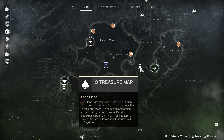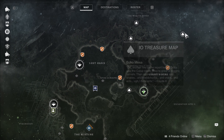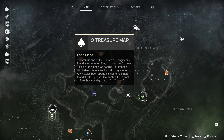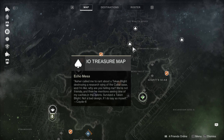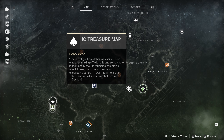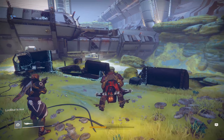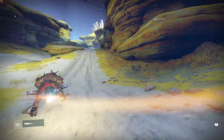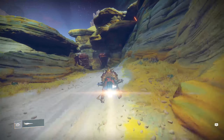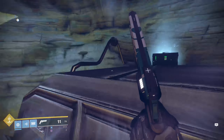Alright Guardians. Once you've loaded into Giant Scar, we're going to head to grab this one quick, and then we're going to come all the way through here and make one giant U-turn. The lead I got from Asher was some Scion was seen making off somewhere in the Echo Mesa. When you load in, you're kind of facing this direction towards this Cabal. Turn to your right, and just shoot your Sparrow off the cliff and make a big U-turn. You've probably seen this one before — it's pretty common. It's over here on these two, whatever you want to call them, like gates. Just run straight up this ramp, and here's number two.